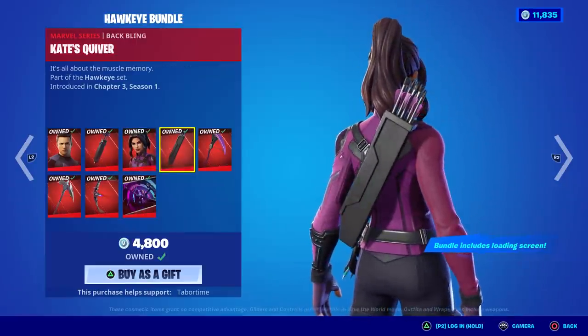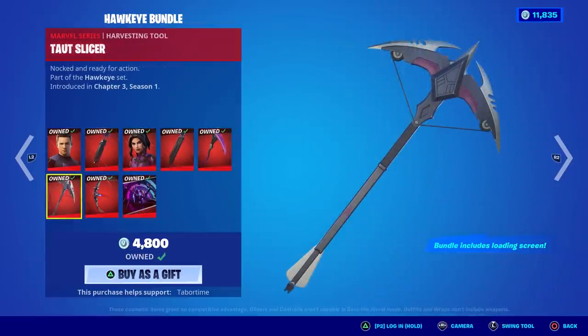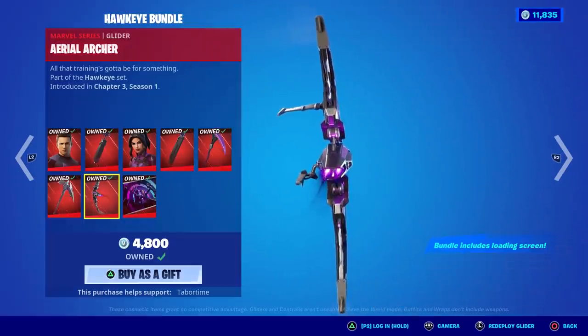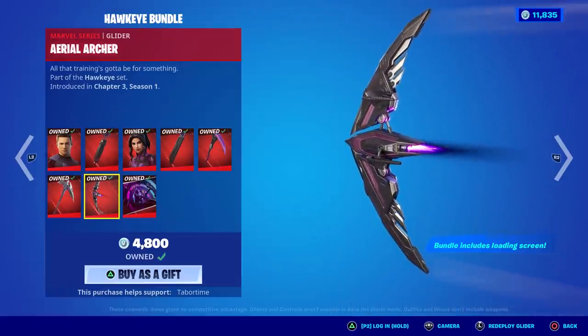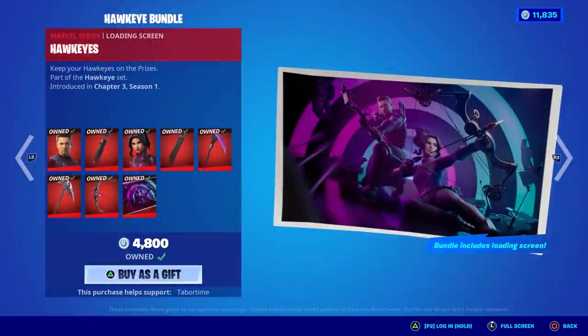Here's Kate's Quiver — a little smaller than Hawkeye's but pretty sweet. The Picross Bow is kind of a pickaxe and crossbow mixed together. We've got the Taut Slicer, knocked and ready for action — taut where the string is hard to move. Then the Ariel Archer glider. I'm really excited to see this — it looks like it's got a new gliding animation and I can't wait. And lastly, if you buy this bundle you get an awesome loading screen with both of them in action with their bows.